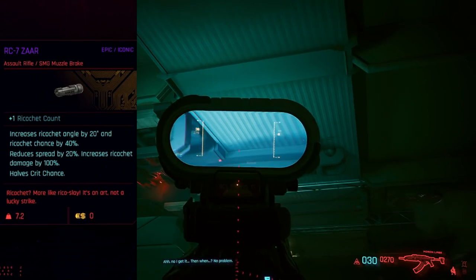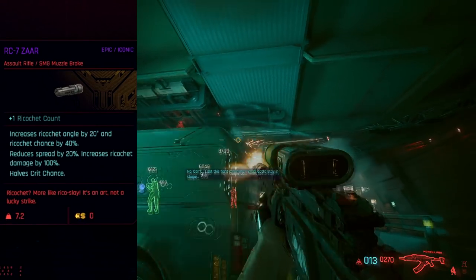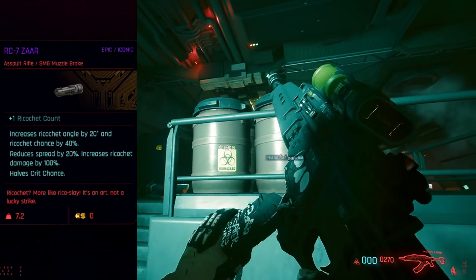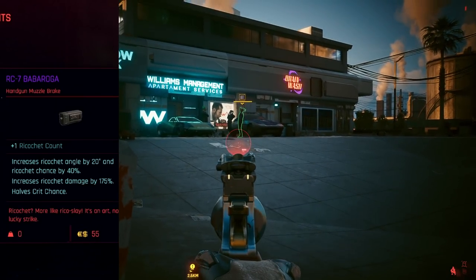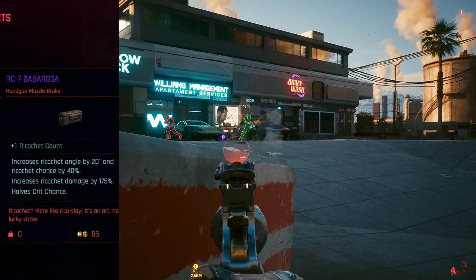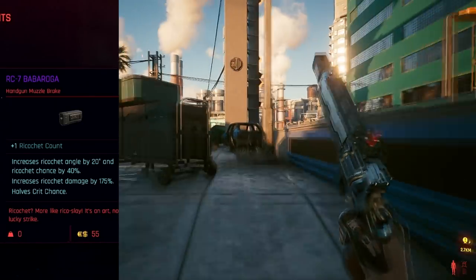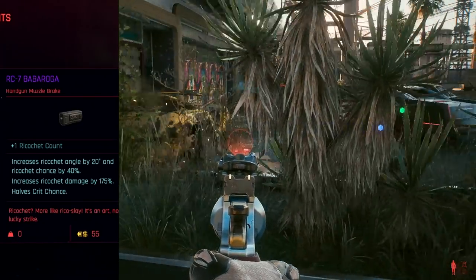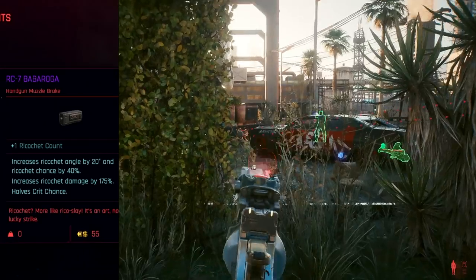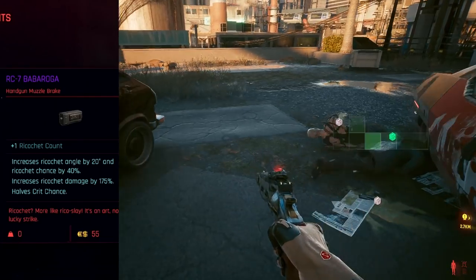The final one for assault is the Tsar. This muzzle reduces weapon spread by 20% and increases ricochet damage by 100%. This stat combo is unique to assault weapons. Lastly, we have the Barbaroga, or Baba Yaga, which increases the ricochet damage by 175% and once again halves crit chance. Pistols sometimes have some of the highest crit chance on the weapon, so make sure that you calculate how much crit chance you have before you equip this one. However, if you use this muzzle, you can hit 375% ricochet damage.